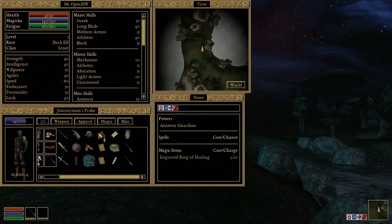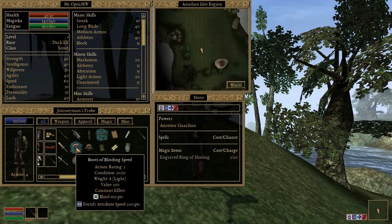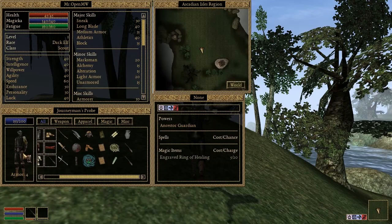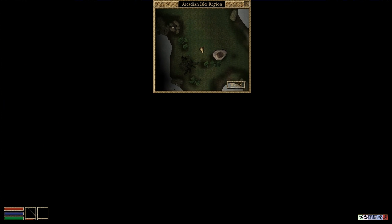The magical effects of Blind and Night Eye have been implemented, so that the player can make it a little easier for itself to see in the dark, or a little harder for its enemies to see at all. Or, if you like, you can don the Boots of Blinding Speed and blind yourself — and be fast!